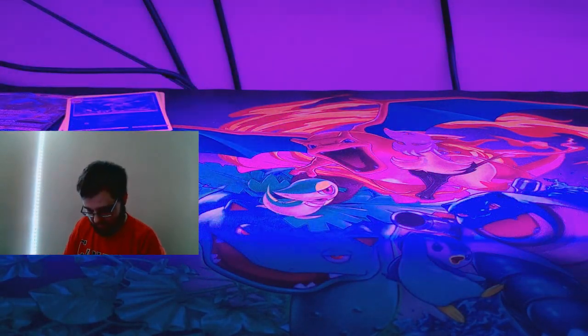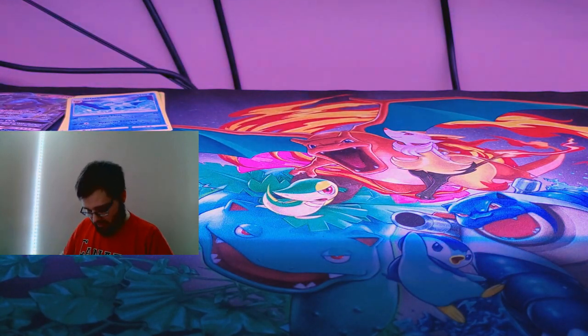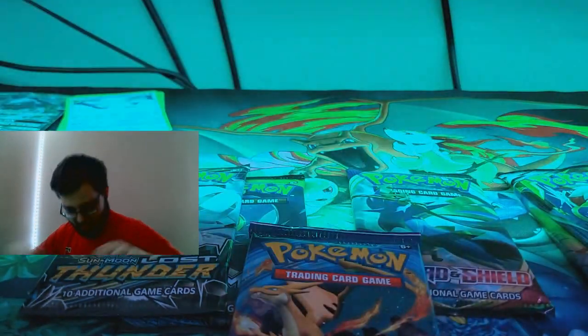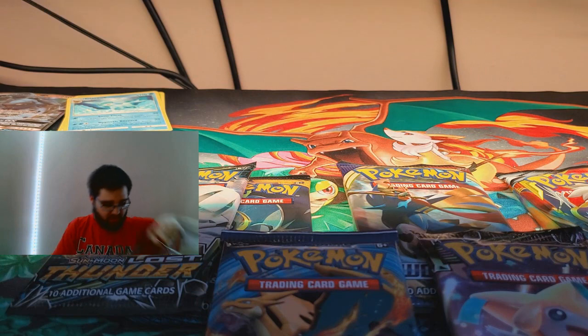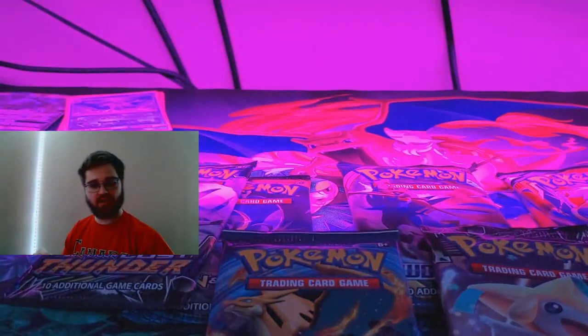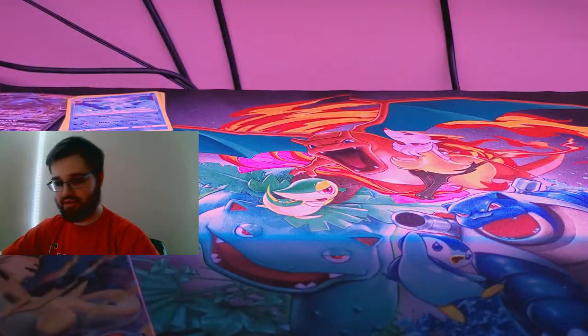Let's take out the packs first so I'm not throwing things everywhere. We have a Sun and Moon base set, Sword and Shield base set, Cosmic Eclipse, Sun and Moon Lost Thunder, another Cosmic Eclipse, Evolutions, Sword and Shield, and a Celestial Storm. And to go along with it, we have the super large, super massive Espeon and Deoxys GX card. A whole bunch of different packs — six different sets.